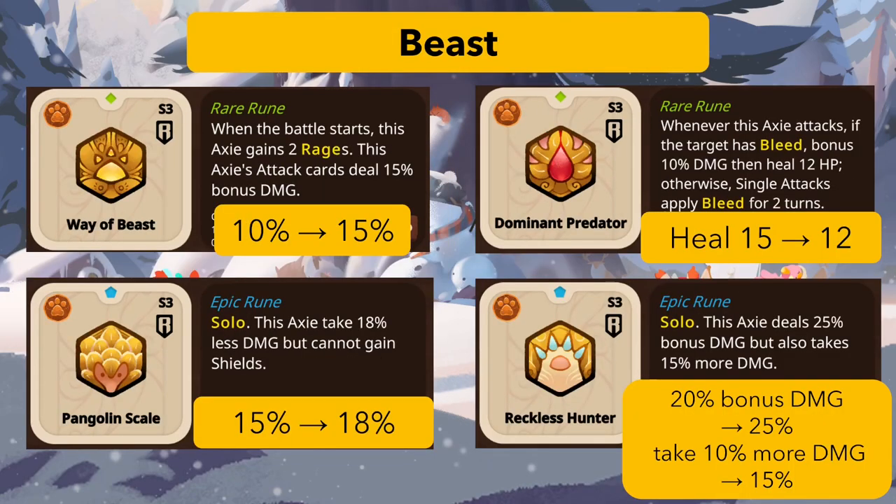For beasts, all the Way of Beast runes changed — 10 bonus damage goes to 15. Dominant Predator got a slight nerf: it used to heal 15 and now heals 12, toning down the power level since it was really strong in the rare era. Pendulum Scale goes from 15 to 18, which is a good change since defenses need to keep up with the attack buffs. Reckless Hunter goes from 20 to 25 bonus damage, but now takes 15 more damage instead of 10.